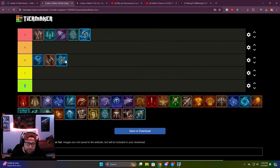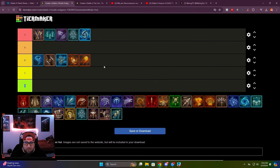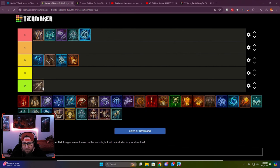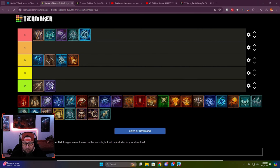So frozen orb gets a spot, with an honorable mention for frozen nova teleport. Meteor also has a very strong representation due to recent changes, as does bouncy fireball — though I don't think fireball is quite there yet. For honorable mentions across all classes: necromancer has bone spear and shadow DOT; barbarian has essentially all its builds; druid has tornado and lightning storm.